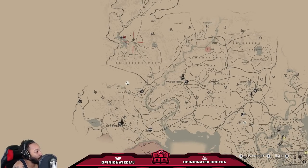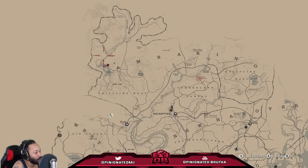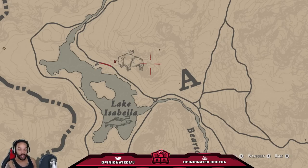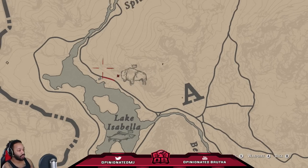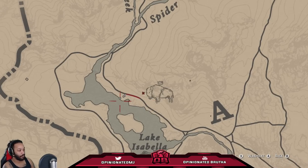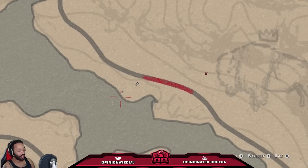This area is going to be in the most northern, northwestern part of the map — up here in Amberino. You can find it right at Lake Isabella. Once I got into this area, I got the notification that there's a legendary animal in the vicinity. I just stick to the roads and you'll see a question mark pop up on the map.